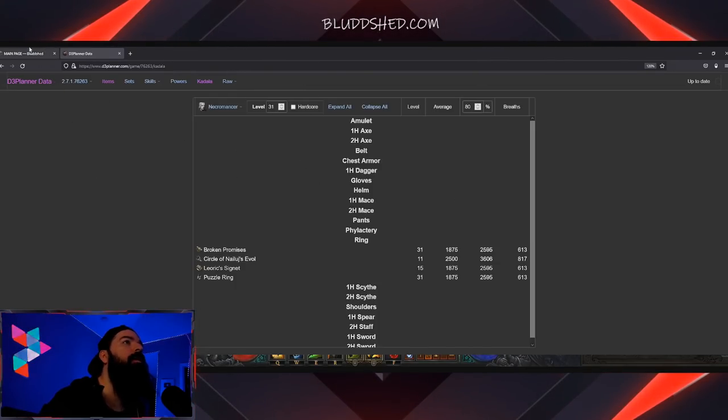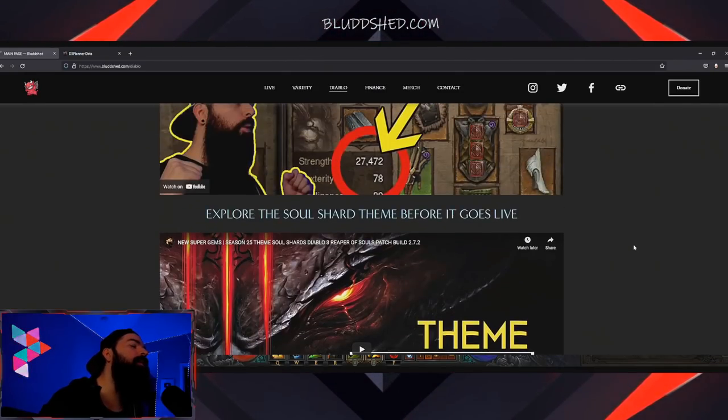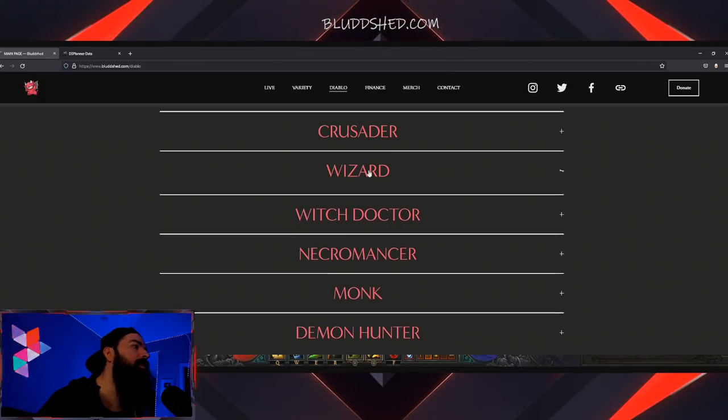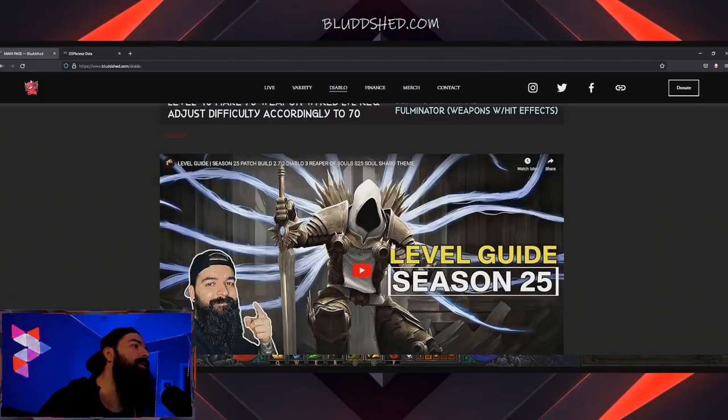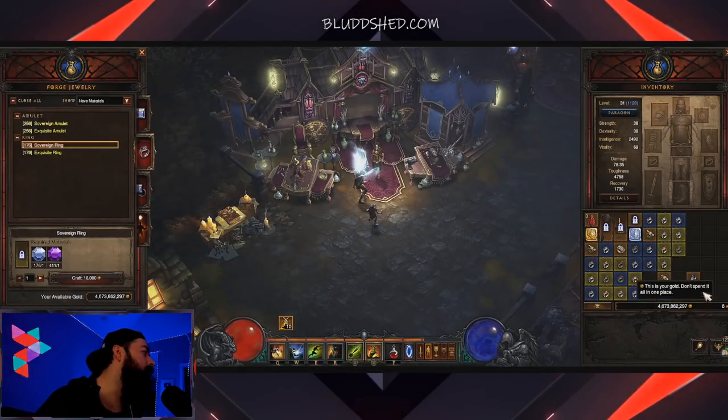I have a link to this calculator on my website — it's under the Seasonal Start Guide section. We have tons of stuff there: builds I'm going to keep updated throughout the life cycle of the season, Starter Guides, Level Guides, all the guides — including a way to get soul shards easy. So definitely check out the website, bloodshed.com.